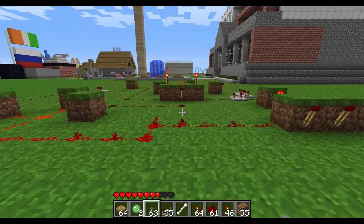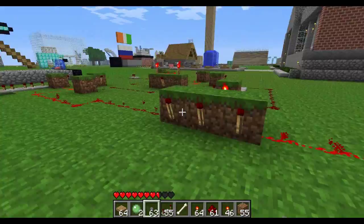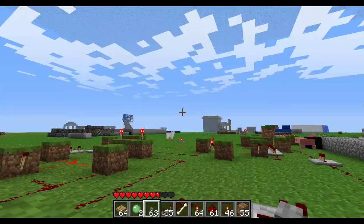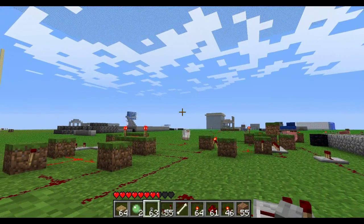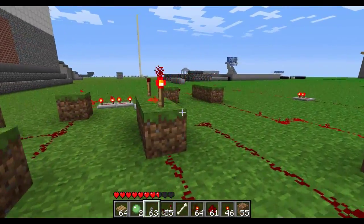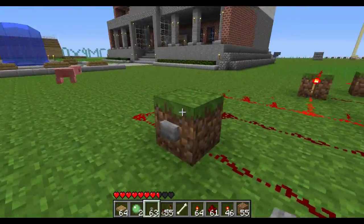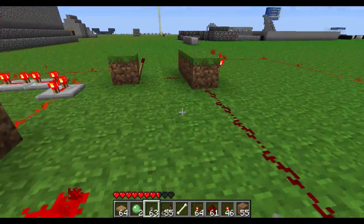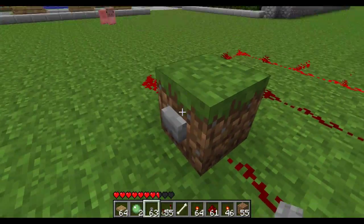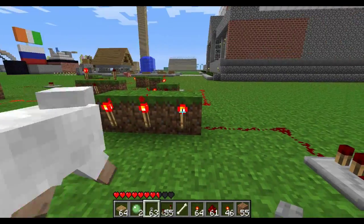Basically what it is, is it's a counter — it's a scorekeeper. The referee would be standing right here watching the game of Blocky or Spleef or whatever. Every time you see them get a point, you hit this button and it lights up one of the torches. You see them get another point, hit the button again. Lights up the second torch. And then when they get their third point, hit the button again. Three strikes, you're out.